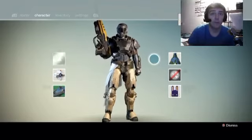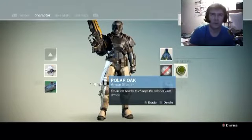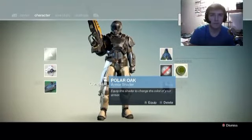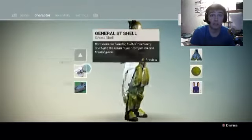Hey everyone, it's Kevin, Scrimmon Games. I got to level 20, and I think you automatically get this Polar Oak — or I don't know if I got it from a mission — but it changes the color of your armor, and I'm all green, and I look like Master Chief.